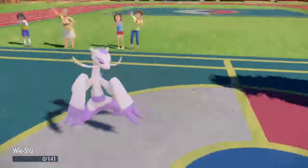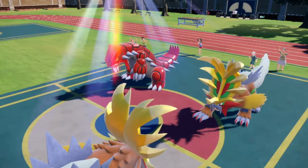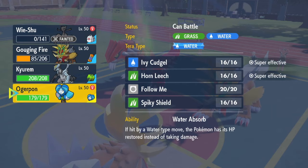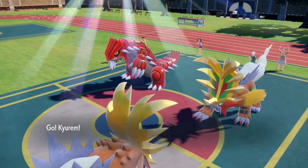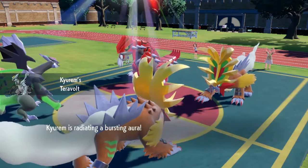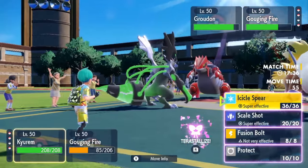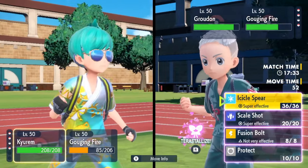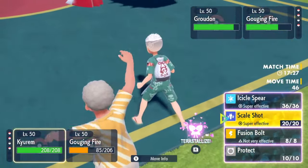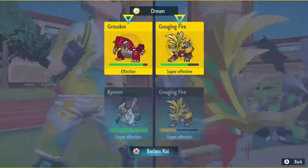He has Heat Crash — that just one-taps me, even at minus one. What do I do here? I'm going to go into the Kyurem — this is going to force him to go for Tera, I think. I'm forced to go Tera Fairy here, otherwise I take a ton of damage from Breaking Swipe. It comes down to if he goes Terra Fire this turn. Does he resist my Ice moves? Or do I make the neutral play and go for Scale Shot? I'll go for Scale Shot and then Breaking Swipe.